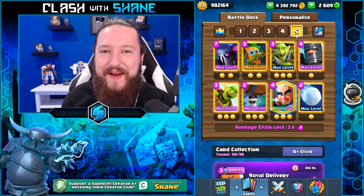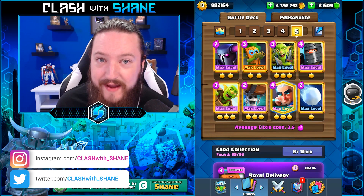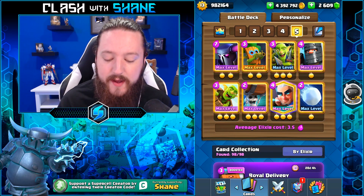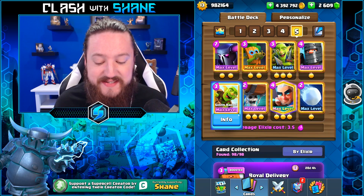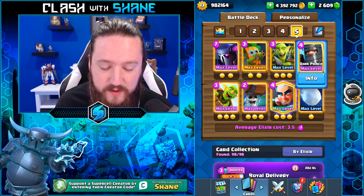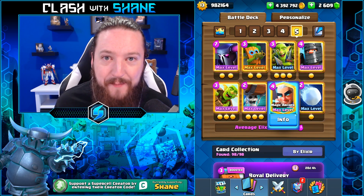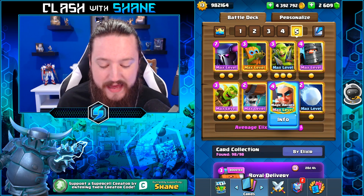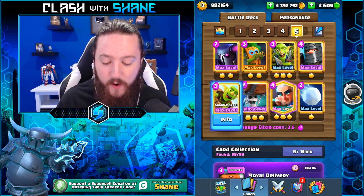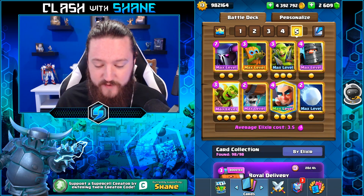Hey guys, welcome back to another Clash Royale video. Today we're going to be taking a look at a new P.E.K.K.A. bait deck that I discovered online and is working very well right now. This is a 3.5 Elixir P.E.K.K.A. Wall Breaker Goblin Barrel bait deck. You have a ton of bait: Dart Goblin, Goblin Gang, Double Wing Condition. Dark Prince can also sometimes bait out a spell by resetting that charge. Then you have the Magic Archer, the single strongest card in the entire game right now — basically guaranteed tower damage. Your opponent just cannot have any sort of reaction time to block it. Overall, just a beast of a deck with an insanely high win rate.